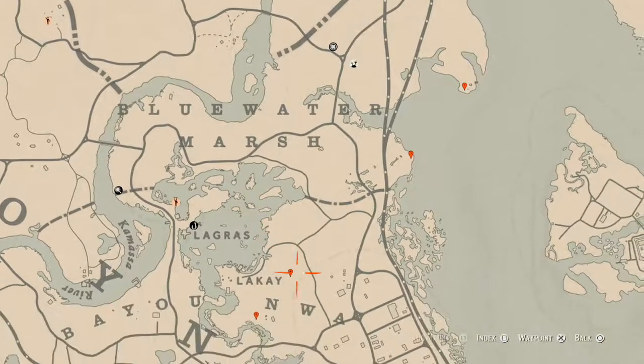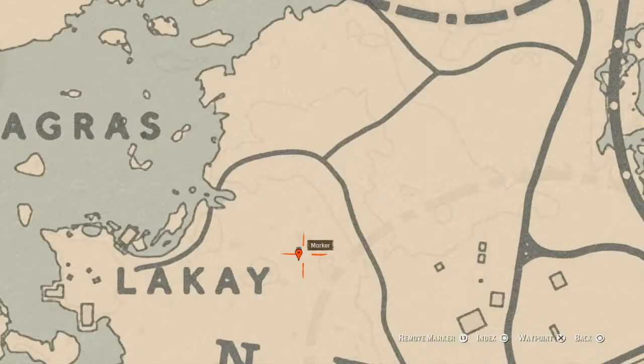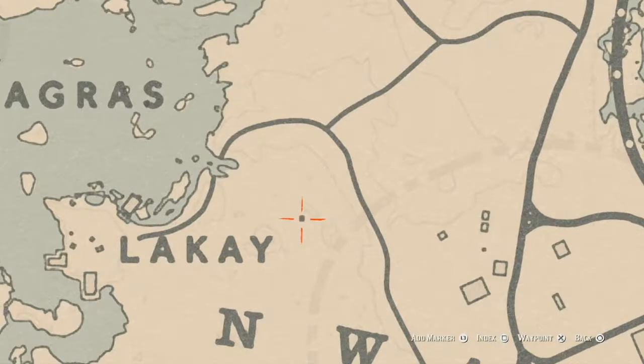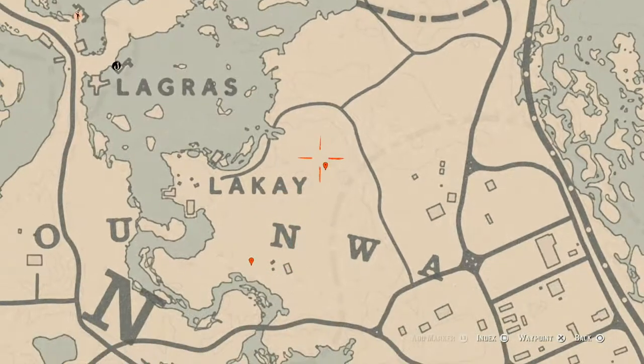Right here by the word 'look,' there's a miniature church. Inside this miniature church is an Ainsworth Cross Necklace — it's on the table inside the tiny church. Come and stand right inside that square and you will find an Ainsworth Cross Necklace, which is a lost jewelry item.